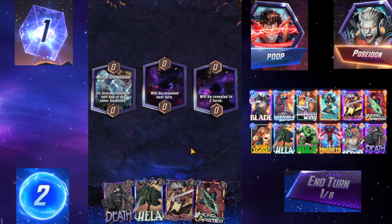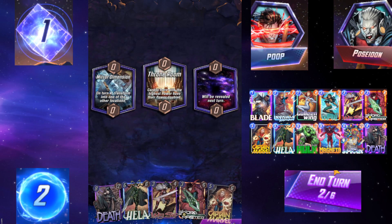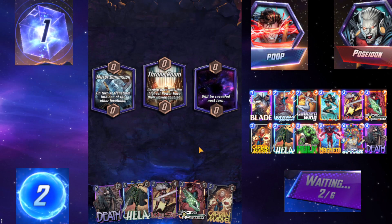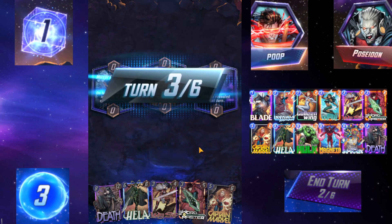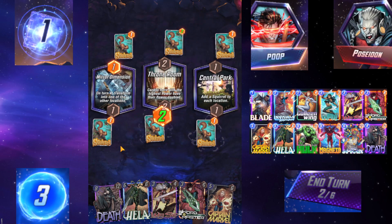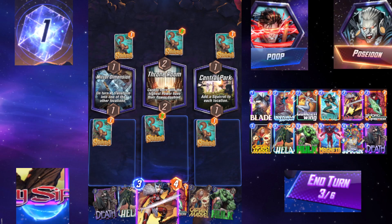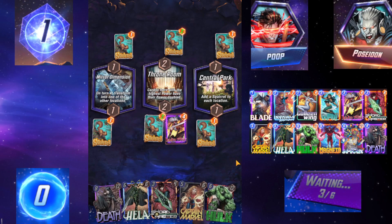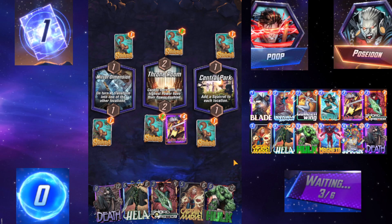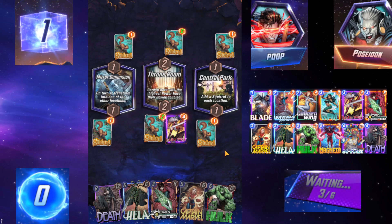The location transforms into one of the other locations — we don't know what those are. Lady Sif guarantees discarding Death here, which is nice, so you can actually play Lady Sif without worrying about Invisible Woman. That's probably the best thing about playing Death in this deck — it kind of protects Hela. Mirror Dimension can become Throne Room; really hope it does not become Central Park.